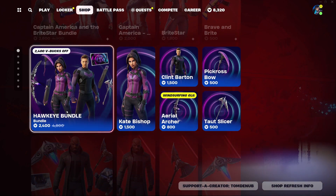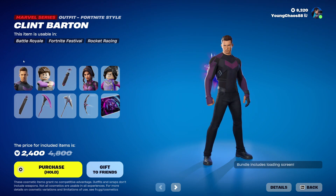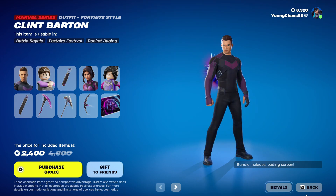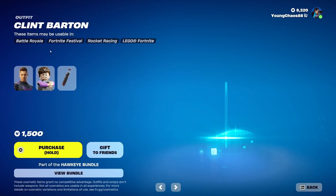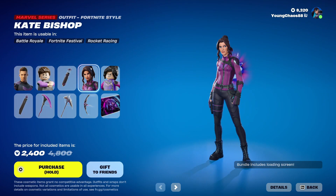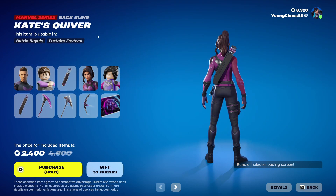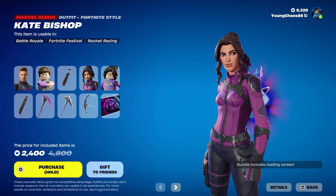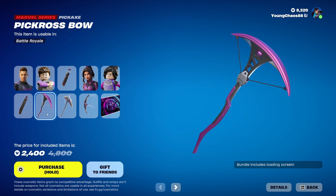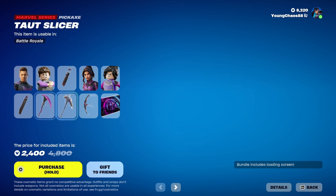With the Hawkeye bundle, this is a total of 10 items for 2,400 V-Bucks. We have Clint Barton with the back bling Hawkeye's Arsenal, a Marvel series outfit at 1,500 V-Bucks — the skin also includes a Lego variant, not bad. And we have Kate Bishop with the back bling Kate's Quiver, a Marvel series outfit also at 1,500 V-Bucks, and it includes a secondary Lego variant. We also have Pic Crossbow, a Marvel series harvesting tool at 800 V-Bucks.